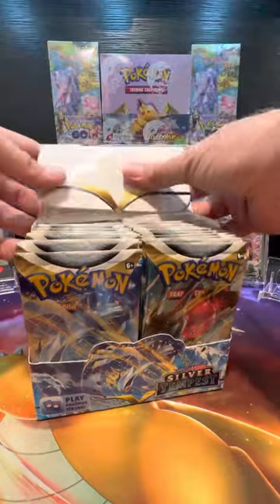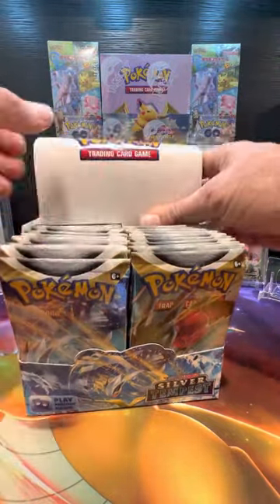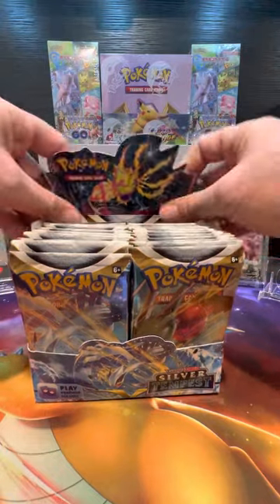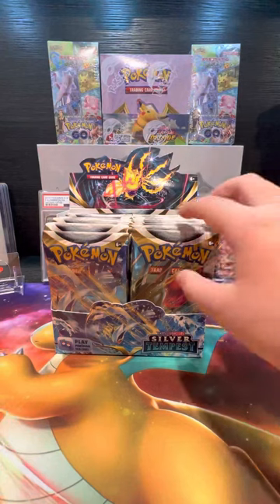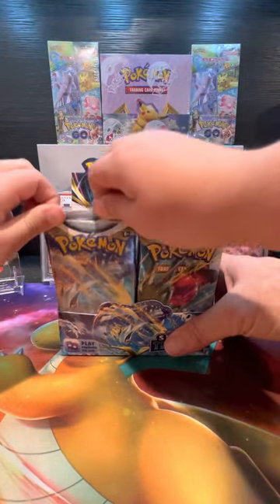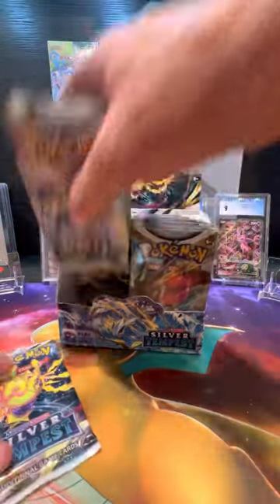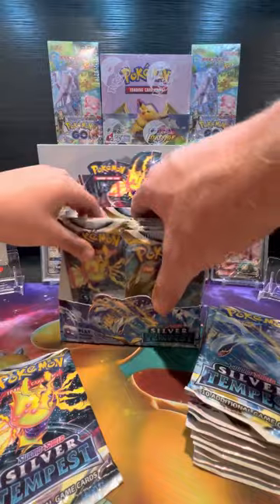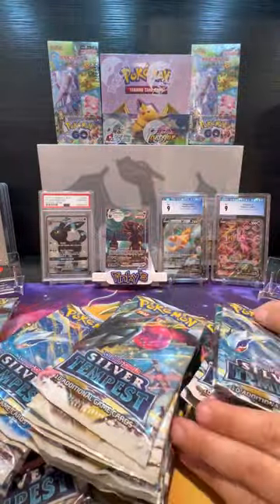Cousins are over today visiting. We're each going to get nine packs because there are thirty-six packs in the booster box. Kay, why don't you go ahead and pick your first pack? We can lay them all out here so we can see. Let's move the box out of the way so we can see what we get.